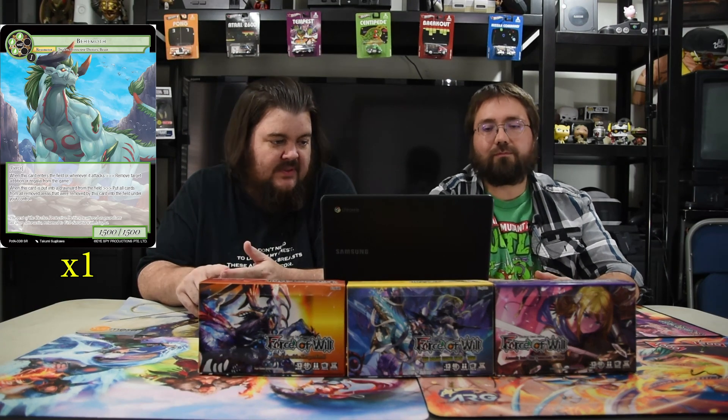Demon of Explosions costs three red and one, 12/12 with wings. Enter: this card deals 1000 damage to a target player or J resonator. Or pay red and discard this card: deals 500 damage to a target player or J resonator. Next is an old school dude we haven't seen in a while — Behemoth. He's three green and one for a 15/15 pierce.